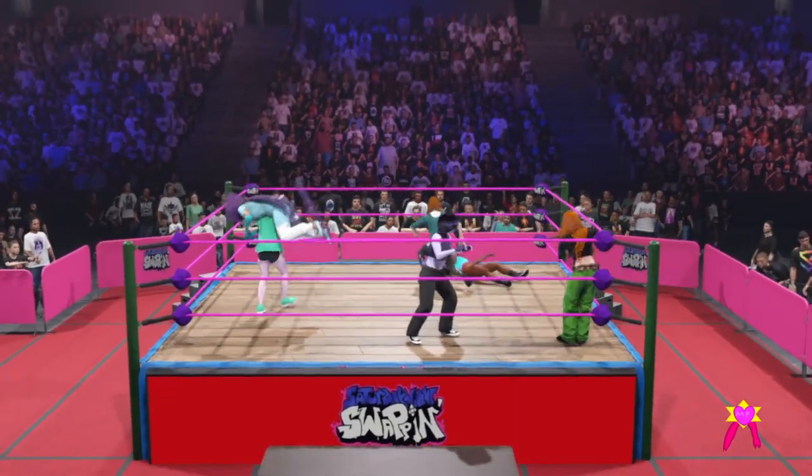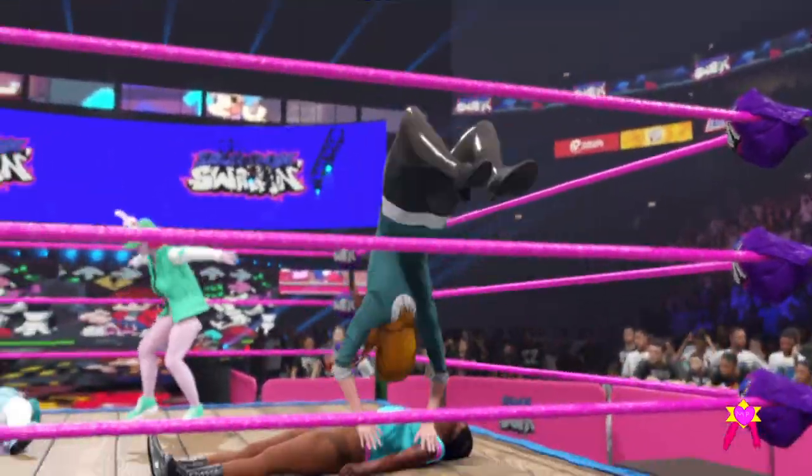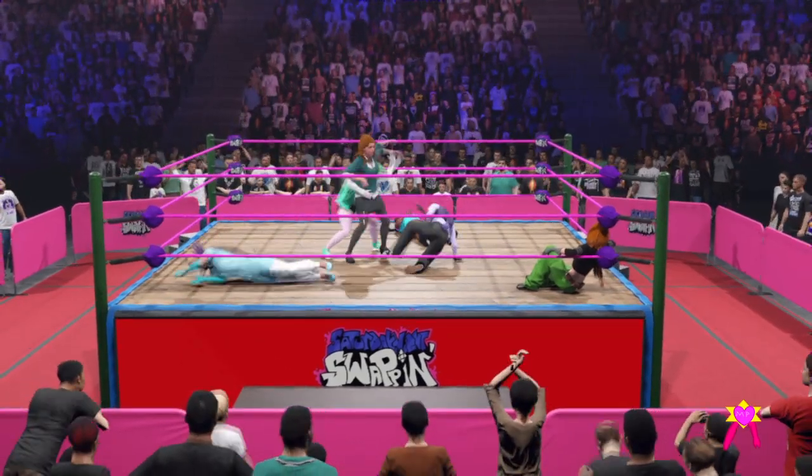The first one to put an opponent through a table wins. Not only are you looking to put someone through a table, you also need to prevent anyone else from doing the same to your partner or a different opponent. Pure chaos, Michael.